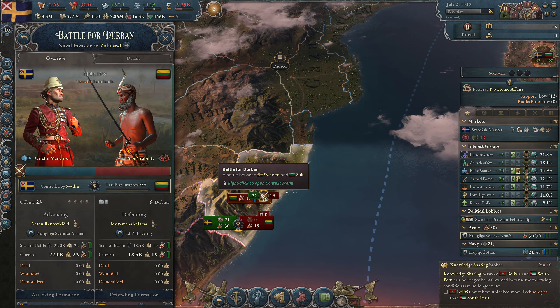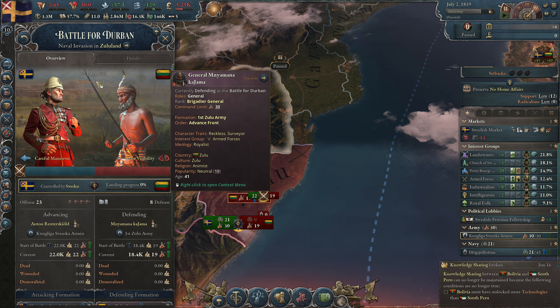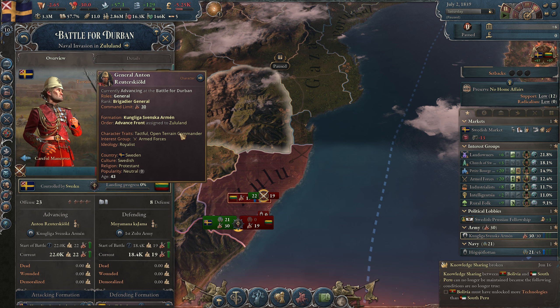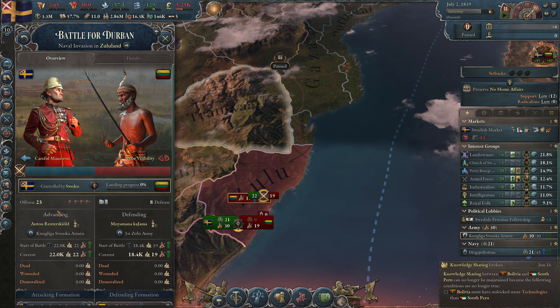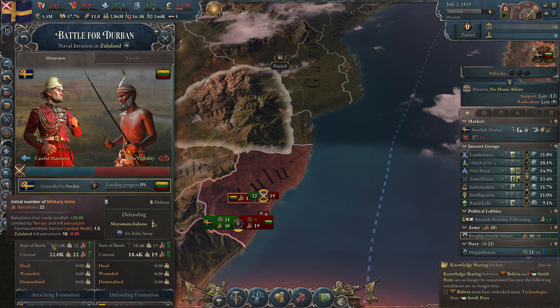We can see that 22 of our troops are fighting against 19 of Zulu — they have 10 and 8. We have way better stats so we can click on this battle. We're in farmland which is very helpful because this commander has a farmland bonus. It doesn't tell us why we have a certain offense though — that is annoying.